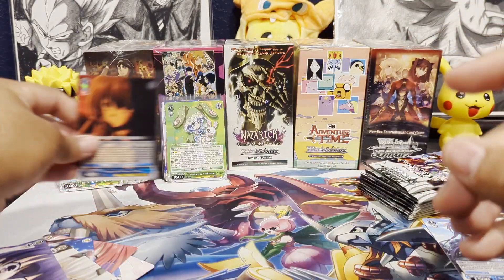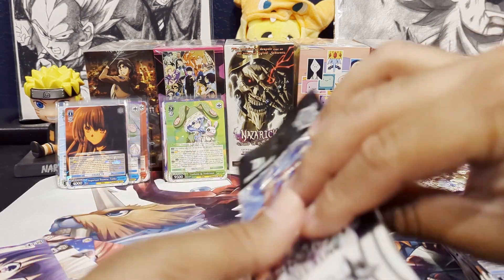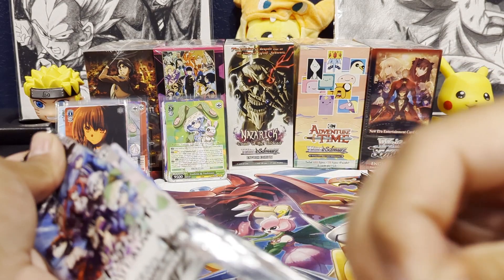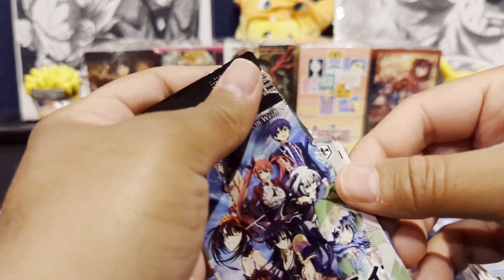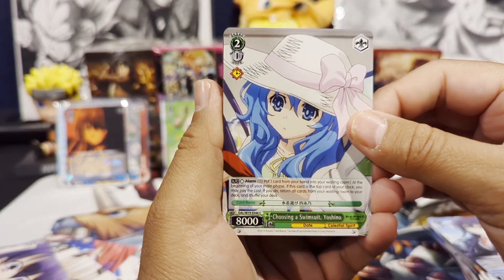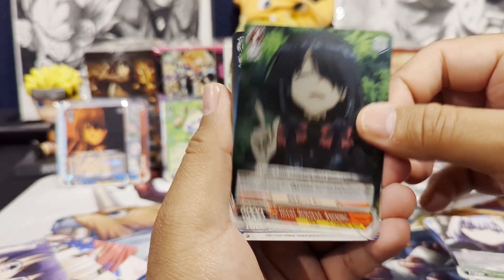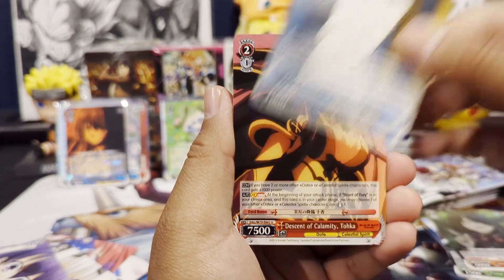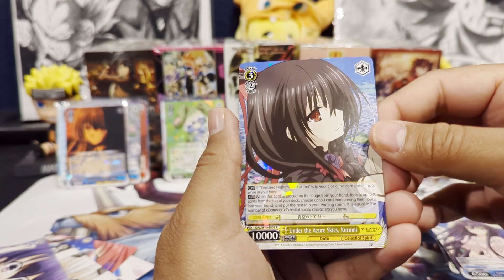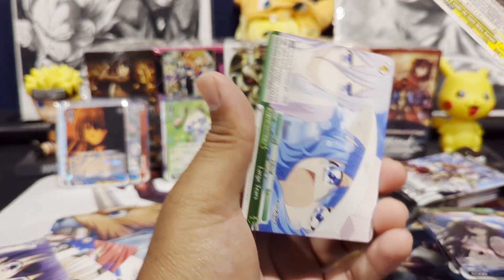I'm not too sure about the way the card game is played, but I know your characters get stronger as you take on damage or lose life in this game. We get a Yoshino, Origami, Kurumi, Origami, Toka, Toka — a Single Rare Under the Skies Kurumi — and then our Climax card.